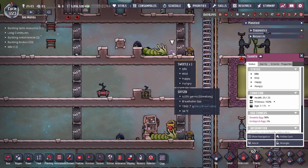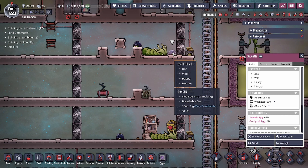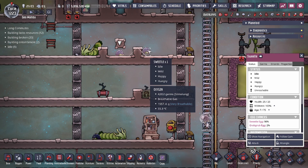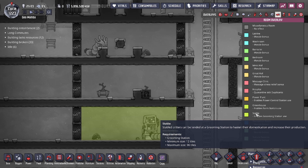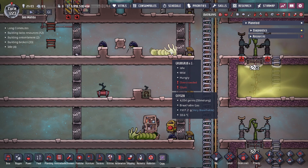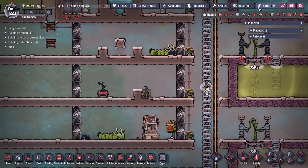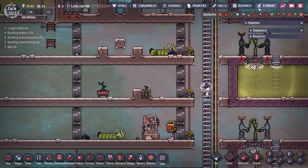Another thing that's kind of interesting is the size of each critter. The sweetle, the smaller variant, follows the same rules as other critters like dracos, hatch, and pips — 12 spaces per critter — meaning in a normal ranching room of 96 tiles you can fit the normal eight sweetles. However, grub grubs require 16 tiles per critter, so in your normal stable ranching room setup with a grooming station, you can only hold six grub grubs before they start getting cramped and overcrowded.